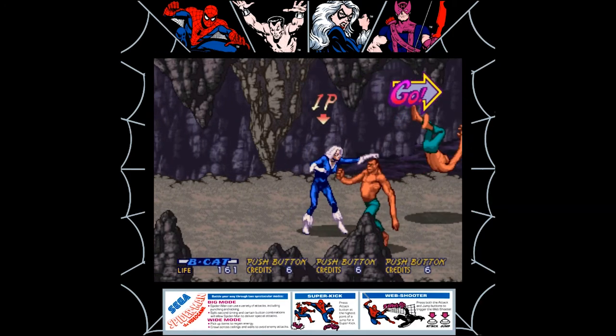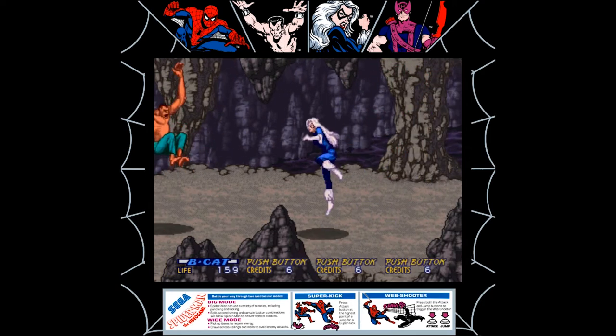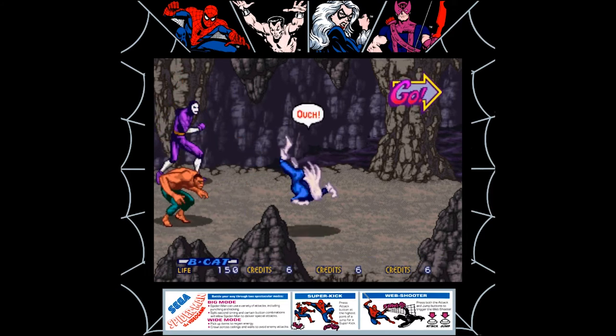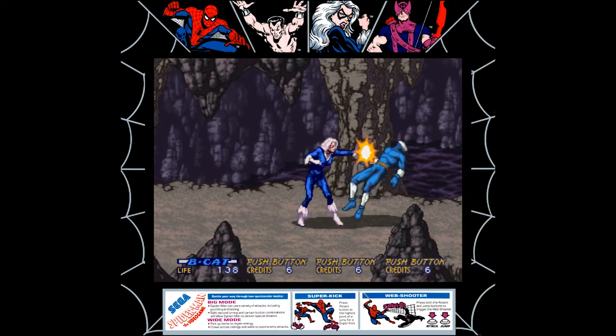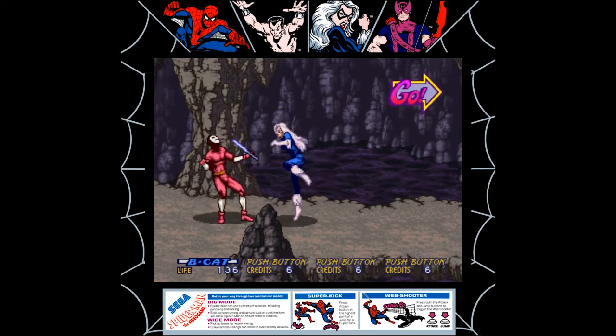Black Cat is the only playable character that actually has a strong connection to the Wallcrawler. By this stage in comics, Petey was already married to Mary Jane, and his relationship with Felicia was rocky at best during this time. They would eventually become better friends, but that's probably because he invited her into the video game.